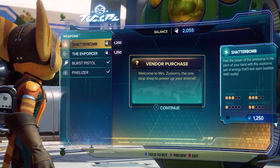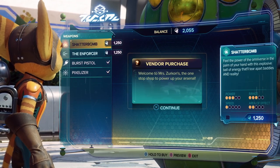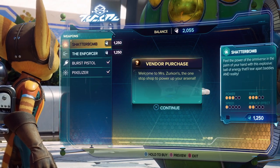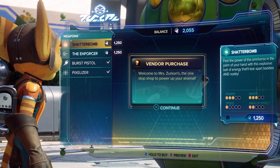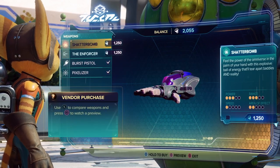So this is the 'use triangle to talk to people' tutorial. Oh, vendor. Let's see what we got. Welcome to Mrs. Zircon's. Now's the part where we're going to start out being very opinionated, because weapons are an easy thing to have strong opinions about. This is Mrs. Zircon's, which I think is amazing.